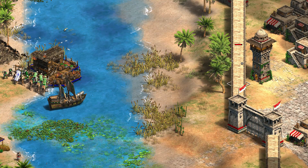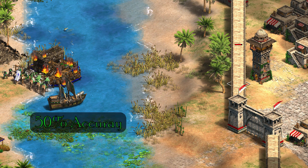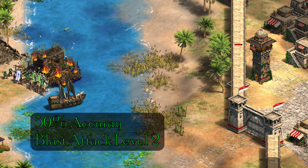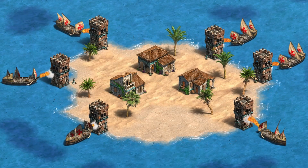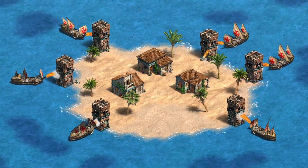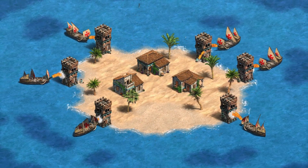A few comments on my previous video also asked about the cannon galleon in the first Saladin scenario. This ship has 50% accuracy, and its projectile has a blast attack level of 2. That means 50% of the time its shot will miss the tower, and then it can collide with the wall and deal damage through that instead. So there we have it: the blast attack level of the fireship is 2, the same as the blast defense level of buildings, and since the fireship has 0% accuracy, its projectiles are blocked by the wall, even though they have a hit mode of 0.